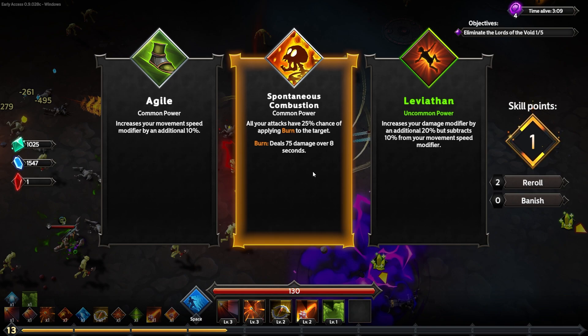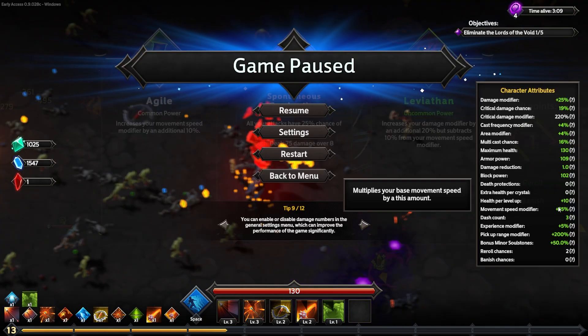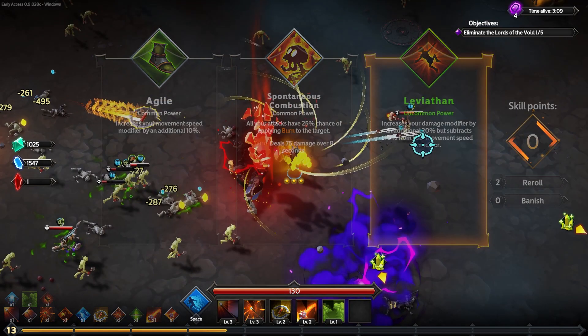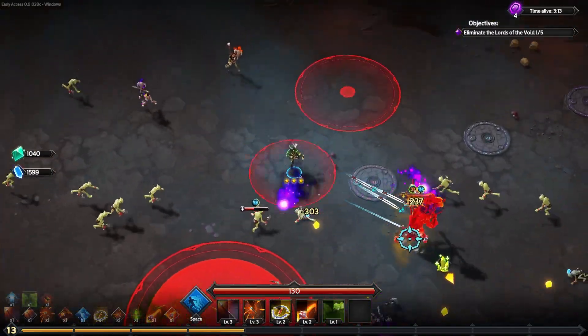I just want to try it out — does it follow me around? If it follows me, that's like a little area of protection. The Leviathan uncommon will increase my damage by 20% but subtract 10% from movement speed. I already have plus 35% movement speed, so losing 10% is not a big deal. I'll take Leviathan for extra damage.